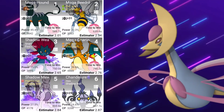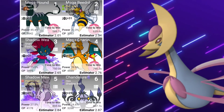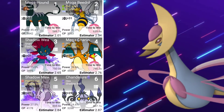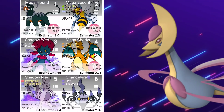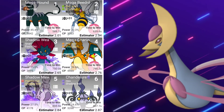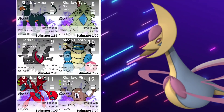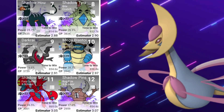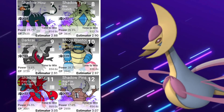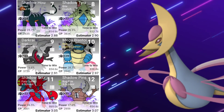Now taking a look at the counters — I'll have a link to PvPoke as well as Pokebattler. Number one counter is going to be Mega Houndoom, but unless they release it on the actual day Cresselia is available, you're not going to be able to use it. The Time to Win is absolutely stunning. So Mega Beedrill is technically going to be the number one counter since we can't use Mega Houndoom. Then Shadow Weavile, Mega Charizard, Shadow Houndoom, Shadow Tyranitar, regular Darkrai, Mega Blastoise — the time is starting to get a little wonky. Shadow Scizor and Shadow Pinsir.